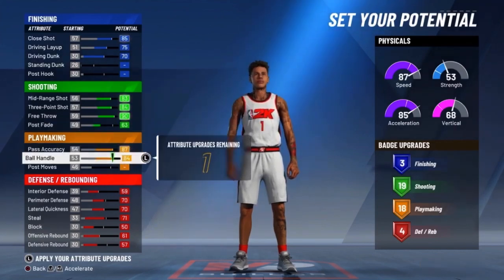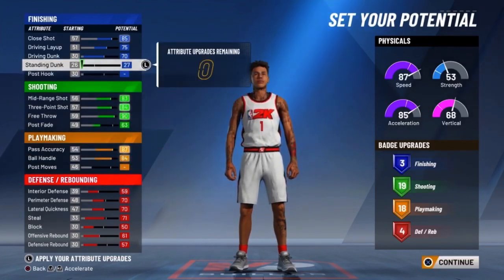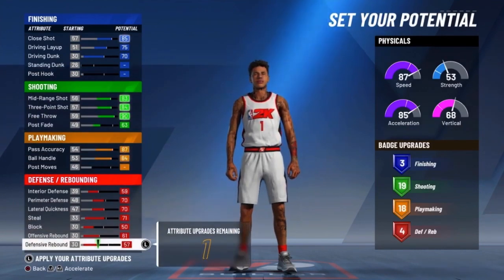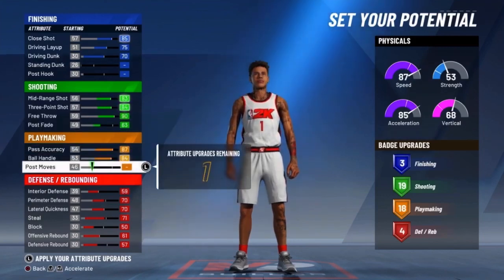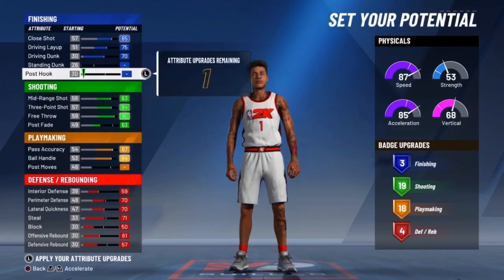One badge left, I don't know what to put this last one on — it doesn't really change much. Forget it, just put it on defensive rebound, why not. Post moves doesn't give me an extra badge or anything so I don't know.